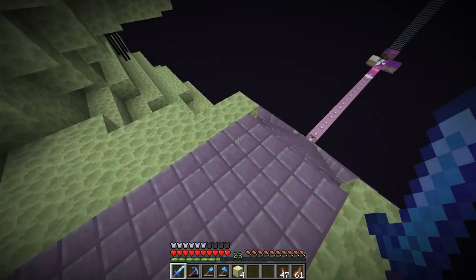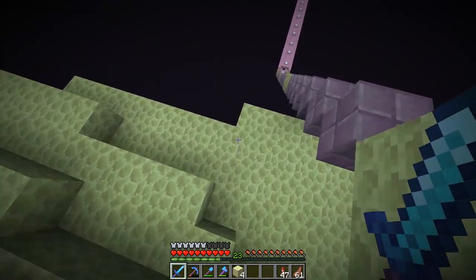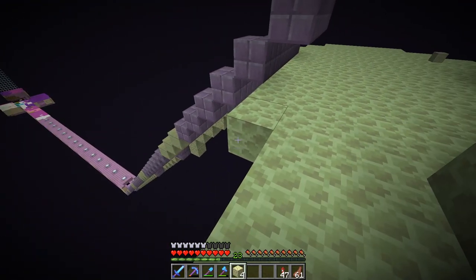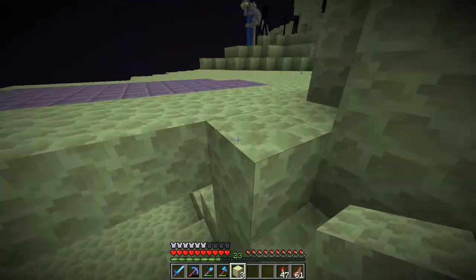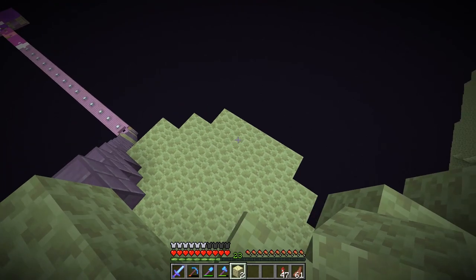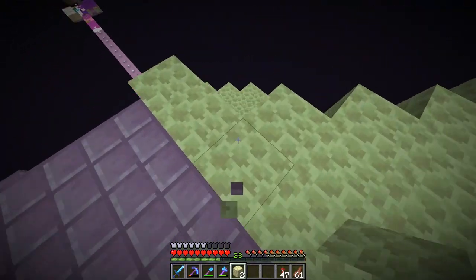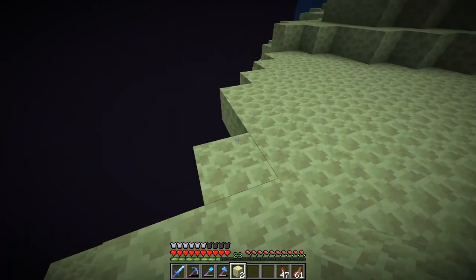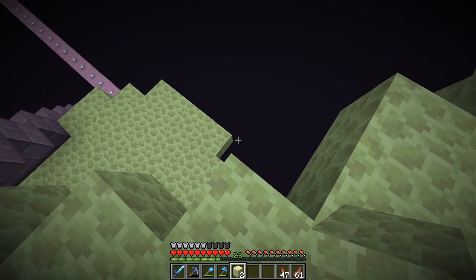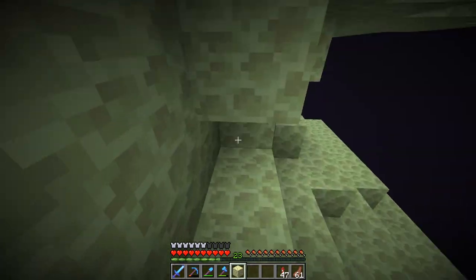I put these platforms down here for players in case they, for whatever reason, walk off the edge here — they'll still be able to catch themselves a little bit. It's not to say that people are dumb or anything, but I've done it, I've been clumsy. I've walked off the edges of areas like this, and it really sucks if you don't have your elytra on to try to save yourself. It can be pretty devastating.